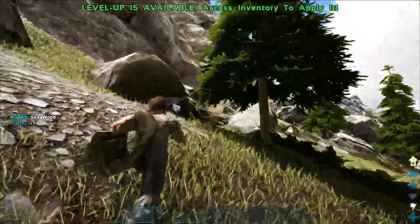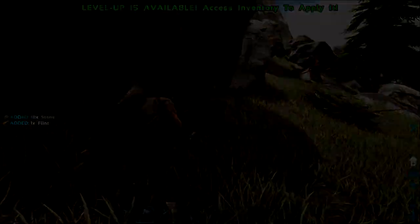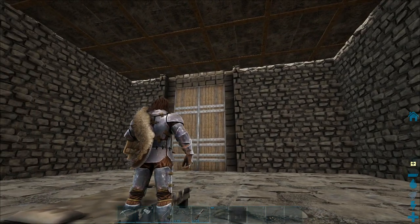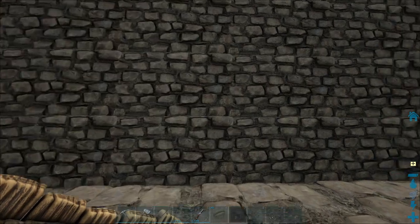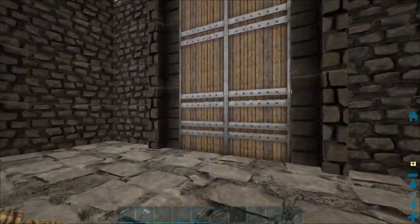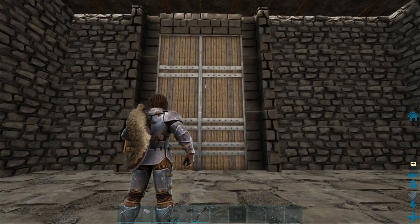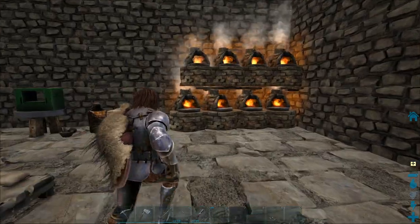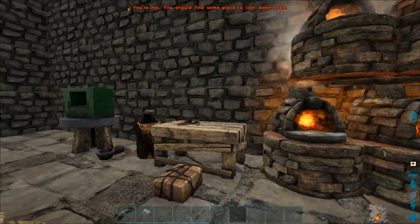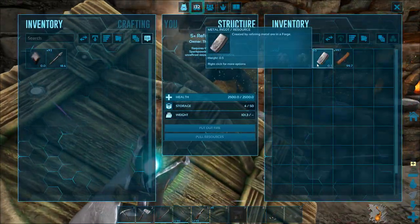Alright, so I managed to build the base. I ended up making it out of large walls with a couple of ceilings. Instead of making a standard door, I decided to do a dinosaur gateway so I can walk an ankylo inside the base once I have one. I have eight forges running, I've got a couple of catwalks supporting them, a couple of resources, and I've got some metal running — more metal.